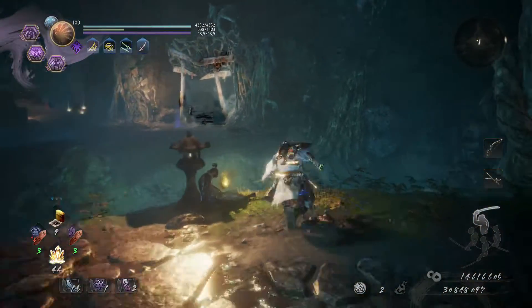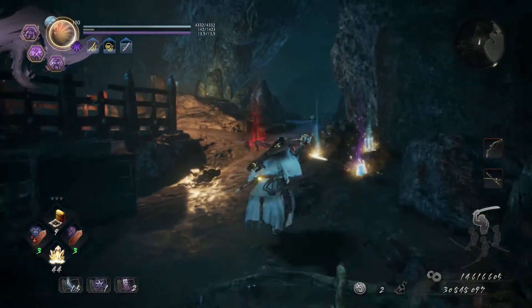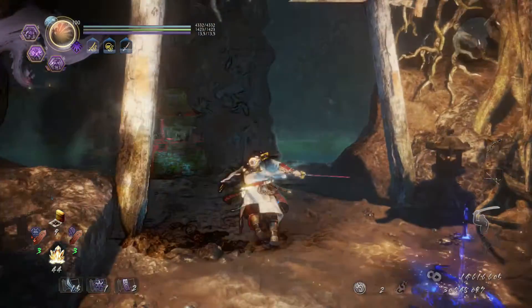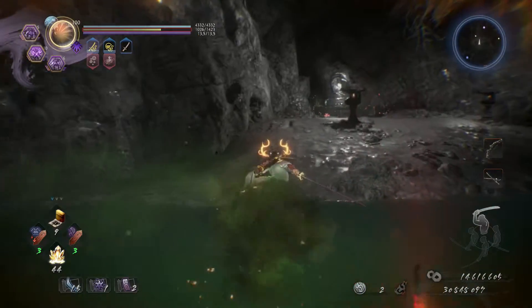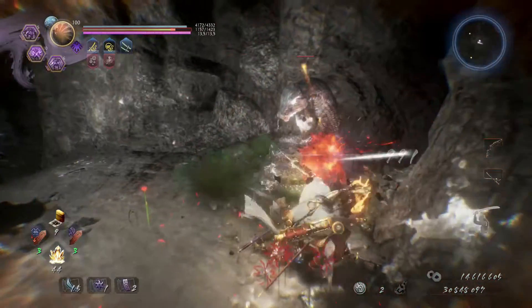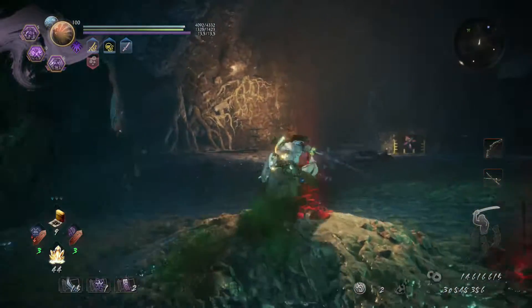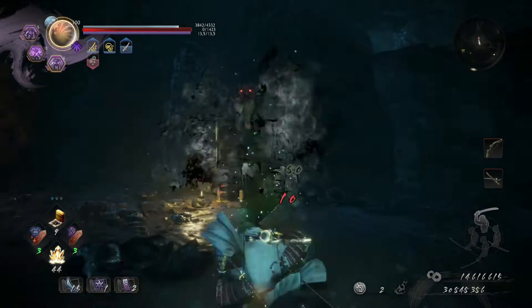Everything clean. The third and last one is located here. We can access it this way — I'll go directly for it. There it is. You'll see how the poison level drops back here. And with this, it will be a little bit easier to get past the boss.